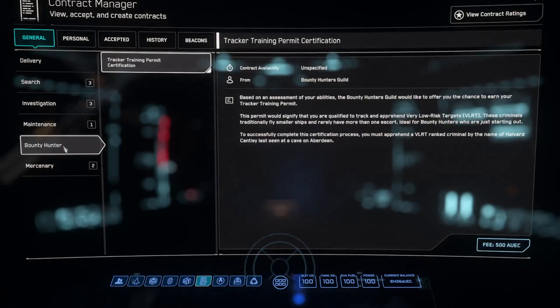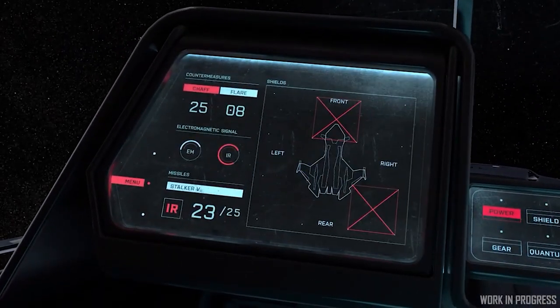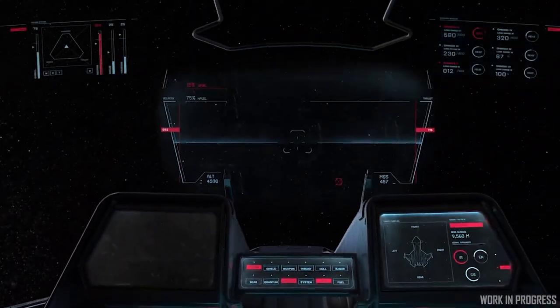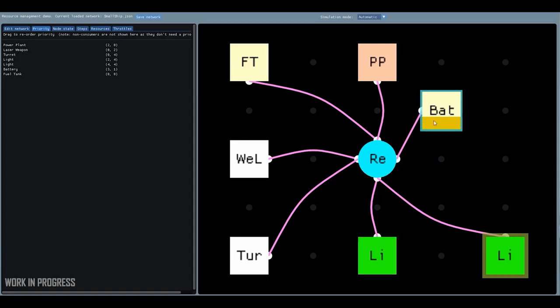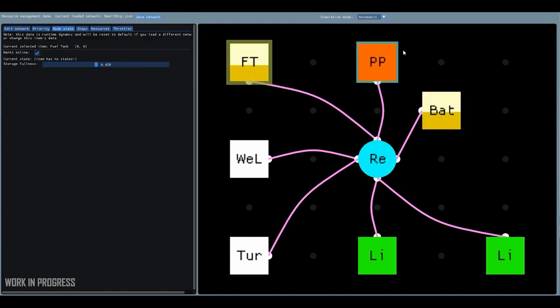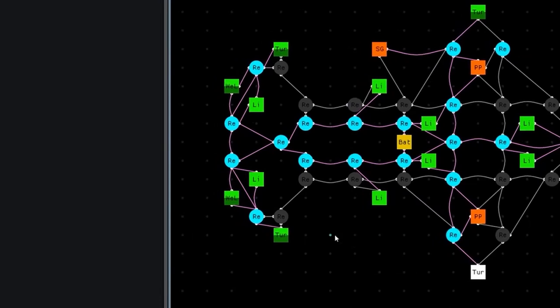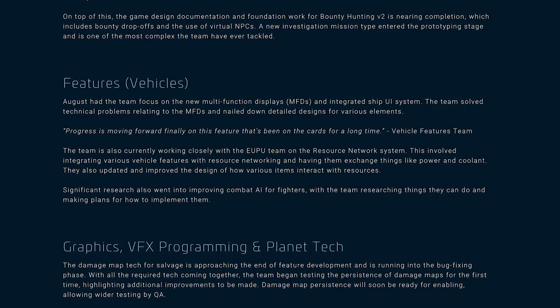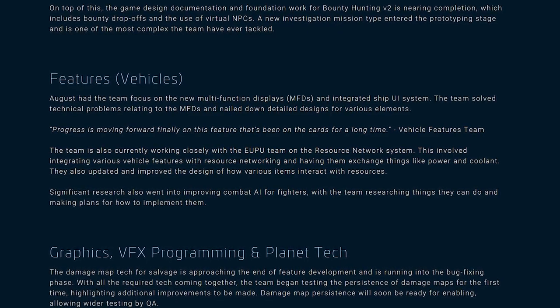A new complex investigation mission entered the prototyping phase, and the upcoming major update to bounty hunting received design and foundation work. The vehicle features team focused on ship MFDs and ship UI systems, nailing down detailed designs for different on-screen elements. They also worked with the gameplay features team on the resource network, integrating power and coolant systems with various ship features to make sure ship systems react to internal conditions. It's really cool to finally be tuned into the progress on the resource network.